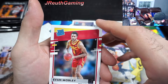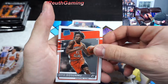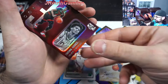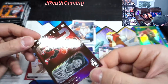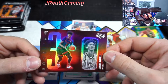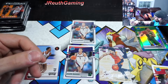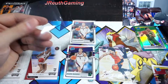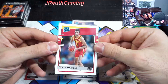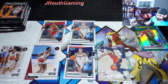Evan Mobley, second time hitting the young buck, we'll take it. And we got an optic card — gotta love Donruss Optic. I absolutely love this type of insert. I think it was Suggs in our first opening of this product when we did the hobby box. Just a slick looking card — Evan Mobley again, second time. That's the first half, not too bad.